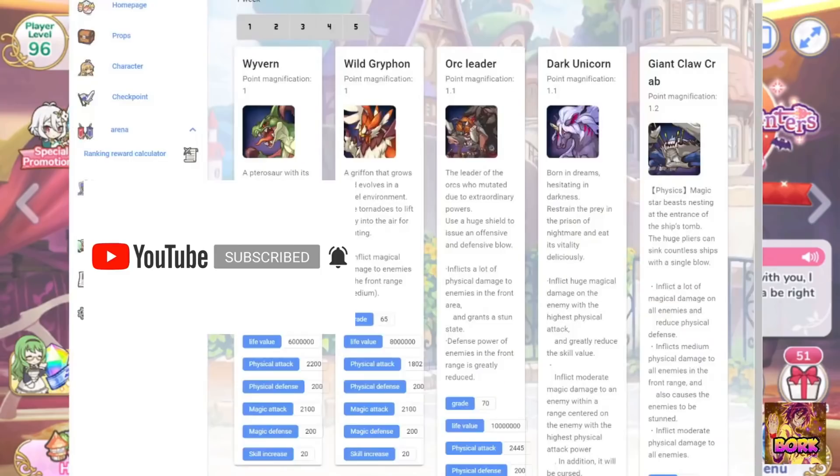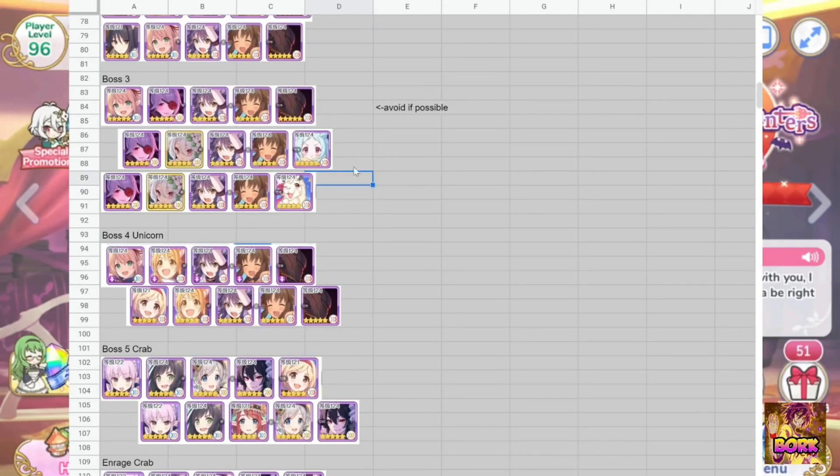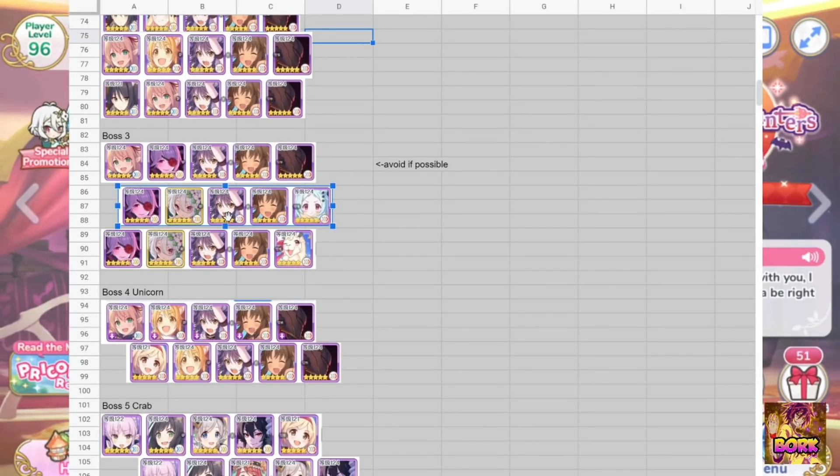One of the first things I want to showcase is the Maho Maho Insight. What is happening here is this is showing us all the different bosses. You've seen this before where we face Wyvern and Wild Griffin. Things I want to notate — lap 1 specifically, you can run pretty much the Kokoro face tank team. Usually you can't run this team on lap 2, specifically for Griffin, so make sure to take advantage of this team and run it at least once on one of these bosses.